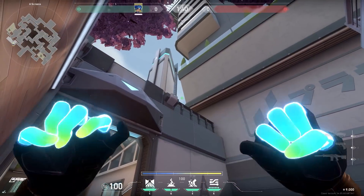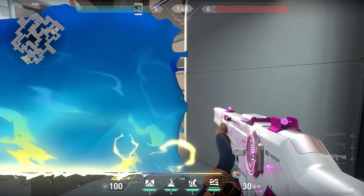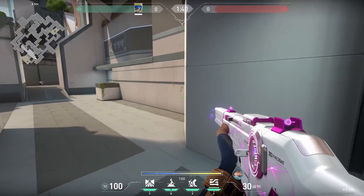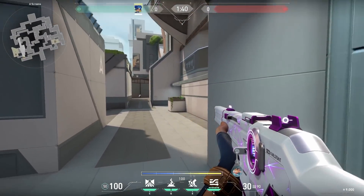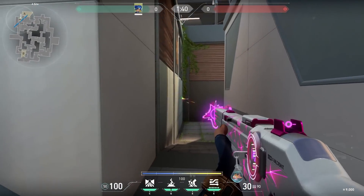With Neon on Split, you could use your wall over this building. It will nicely block off all the enemies that are standing on site, T-spawn and heaven. However, you have to be careful because there will be a small gap. But because you're peeking into one angle instead of five different angles, I think this wall is pretty okay. On top of that, who is standing there, right?